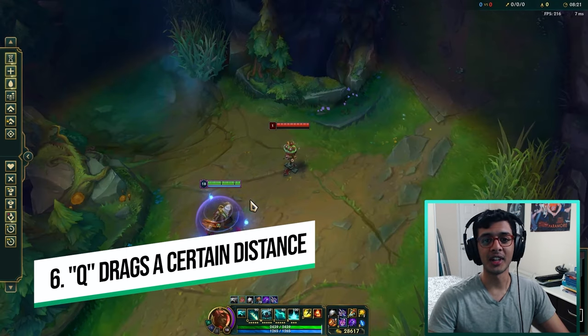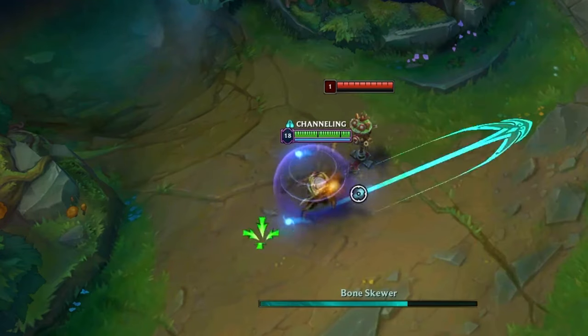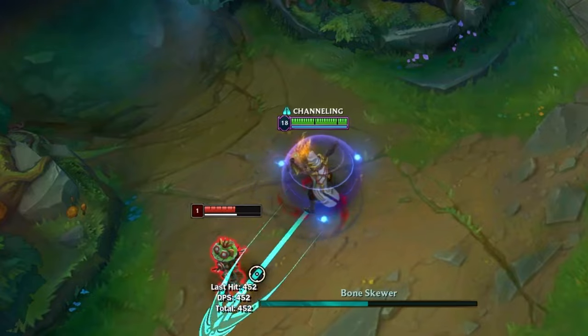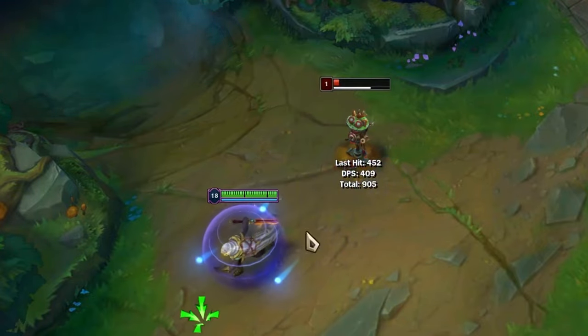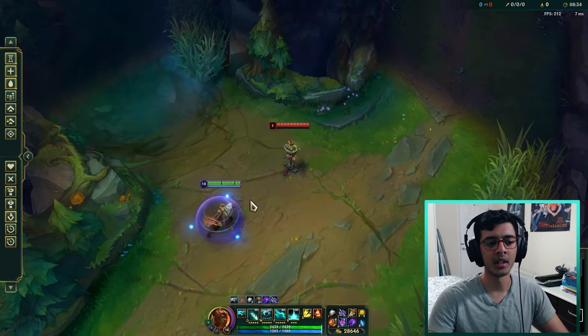Point number six is that your Q always drags enemies a set distance no matter what. You can drag them over walls, over obstacles, over Anivia walls - no matter where you are, as long as you hit them you will drag them a set distance. They might land in front of you or behind you, really depends, but just keep that in mind.